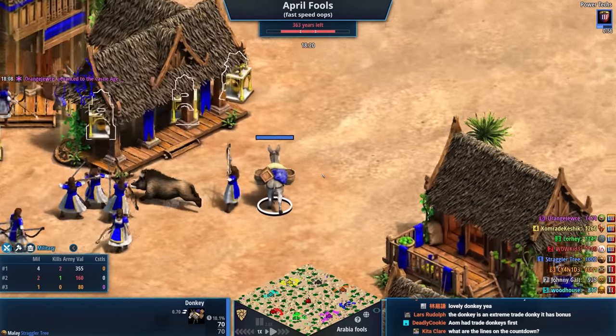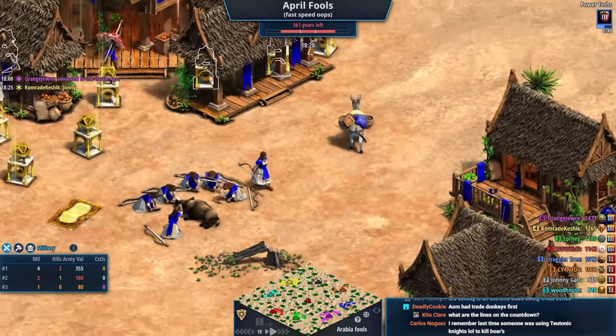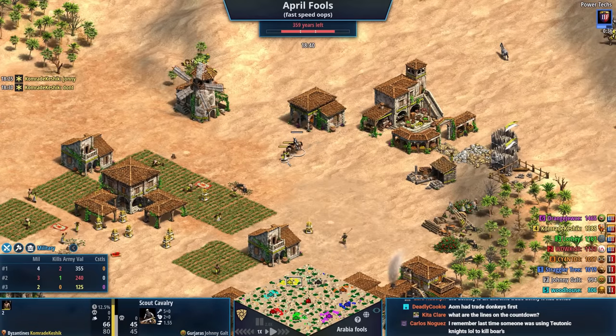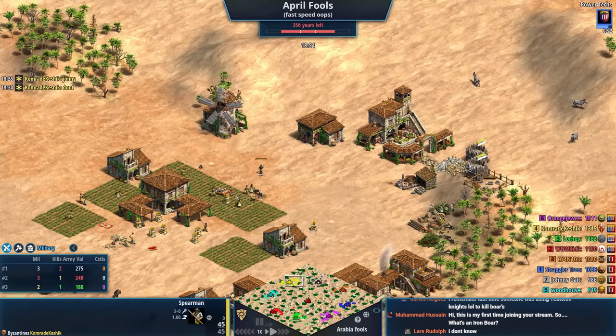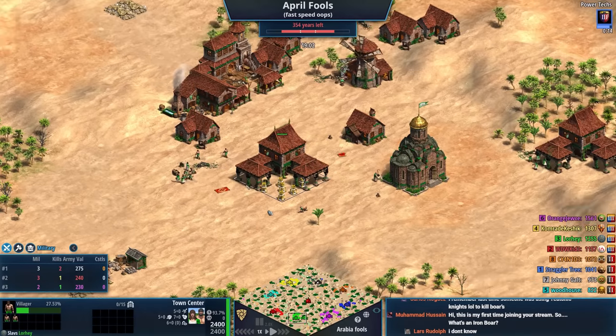Let's zoom in on the donkey — it's just witnessing the boar murder. It's a straight free-for-all, guys. And oh god, Johnny is attacking Yellow as if this could get any worse. Yellow's not a fan of it. Comrade Keshek — love his name — is telling Johnny to stop, because they've got to fight the elements for now.